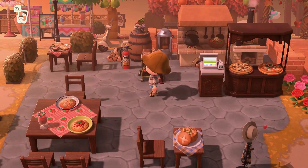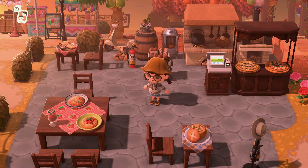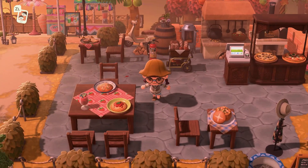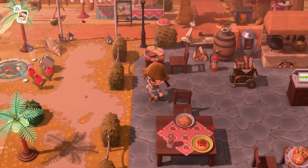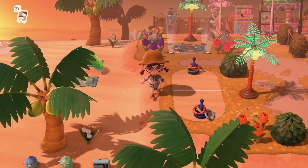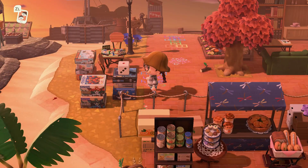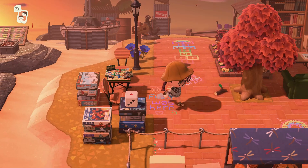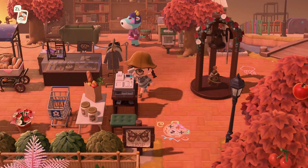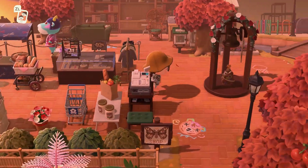And then we have this nice cafe here. These are the kinds of islands I need when I do scavenger hunts because look at all these different foods — these are the random foods that get put on the list that I can never find. Wait, what is this — like a little ring toss? I don't think I've ever seen someone have that. Oh look at the board games! And then they've got the shop here selling clothes, different jams, and grocery items. That is really really cute.